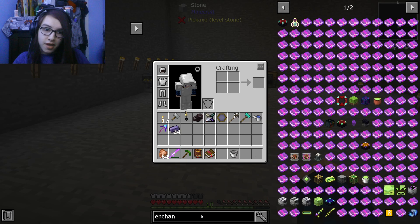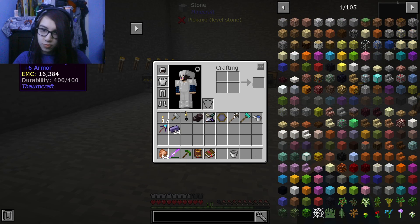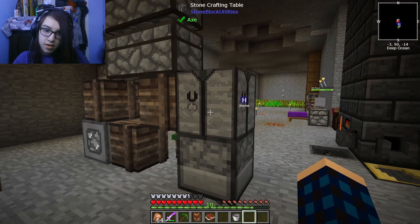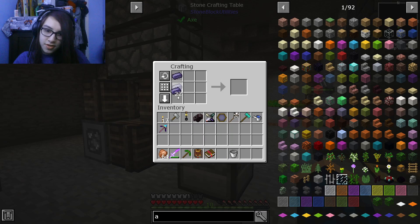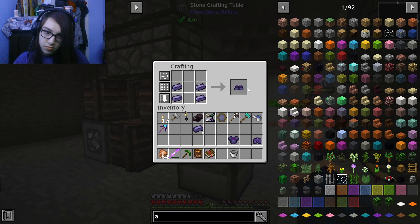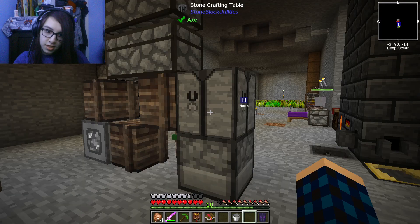That took forever because Brigantatio just does not have a lot of things tied to it. Now we can build the armor — boom, boom, boom, boom. And then the final little bit, it's just the leggings.